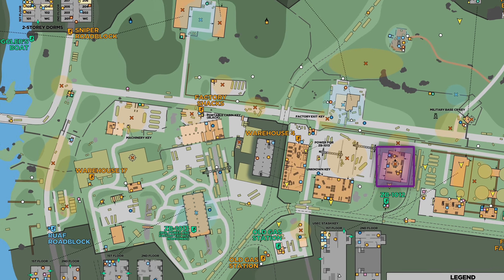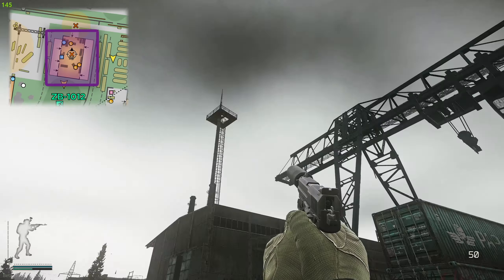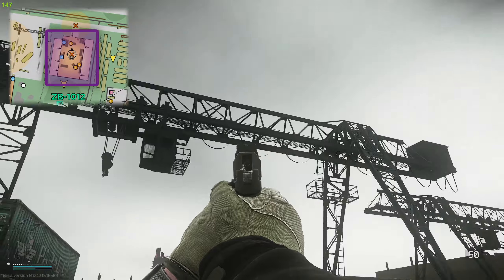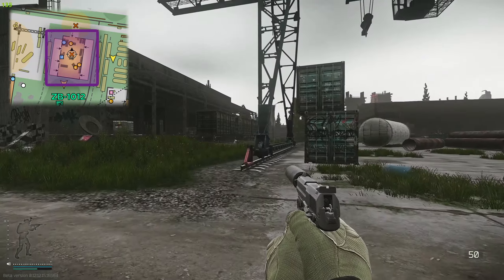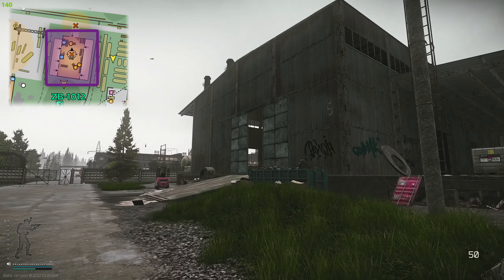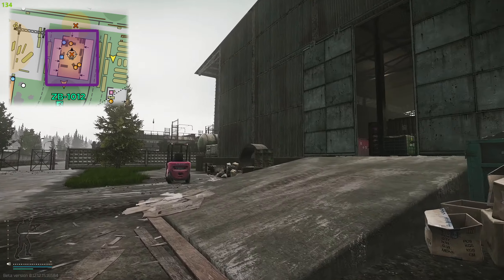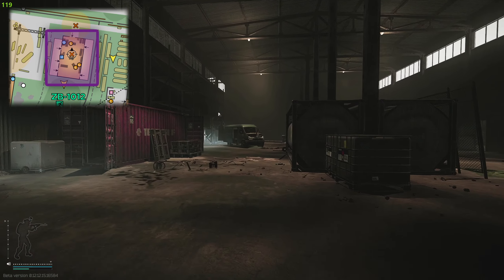On the map in front of you is showing you where you're going to need to go on Customs. We are going to have to come over here to the boiler side — here is the crane area, over there is the new gas station, and boiler side is right over here. This is the building the sniper scav likes to sit on and absolutely rinse us all.